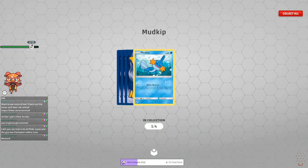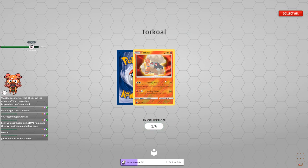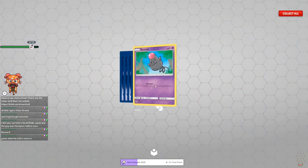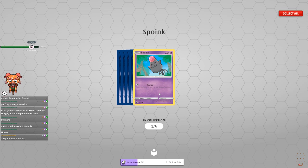Cacnea. Mudkip. Plusle — can we get a Minun? No, Torkoal. Another Deoxys — dude, I don't need that many of the same Deoxys. Guess what his wife's name is — Ketchup? Ketchup wouldn't make much sense. I don't know though. Honey — of course.